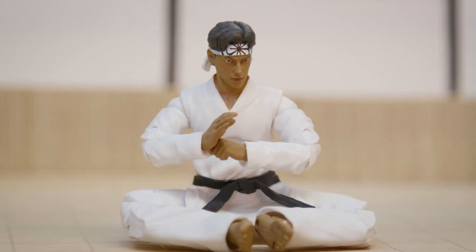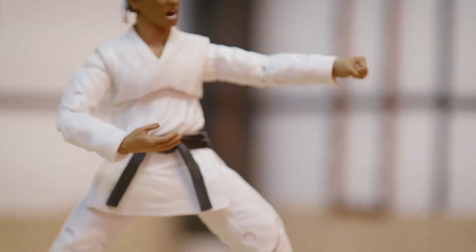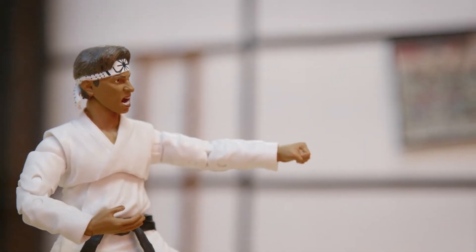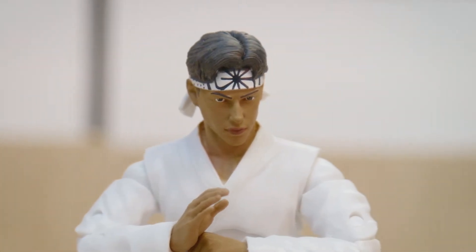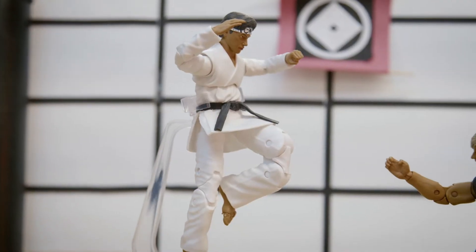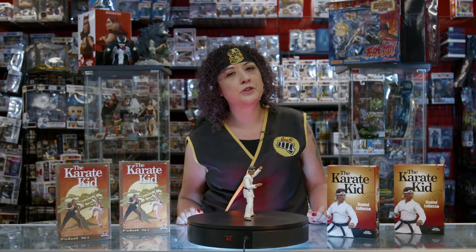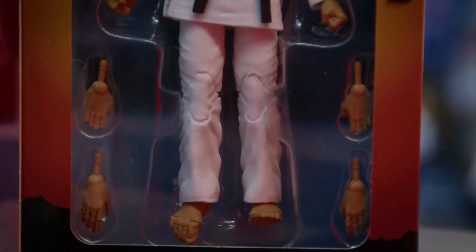First up to the mat, we have Daniel LaRusso from Miyagi-Do. His gi might be white, but that belt is black. Daniel's figure even comes with his rising sun headband, and he can't be a karate champ without great articulation. This figure has 29 points of articulation to master that famous crane kick, and if you want more fighting power, LaRusso also comes with two alternate sets of karate hands.